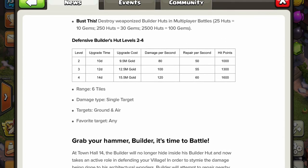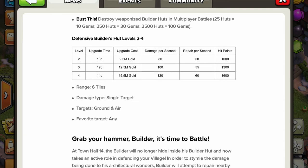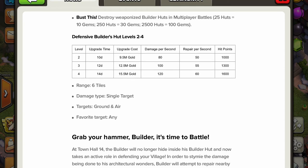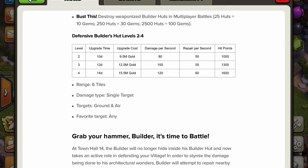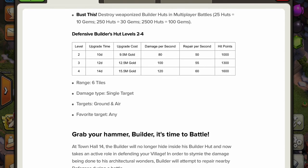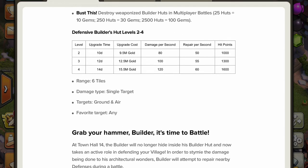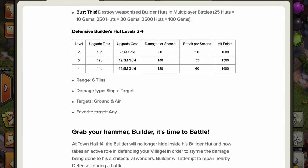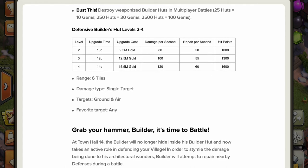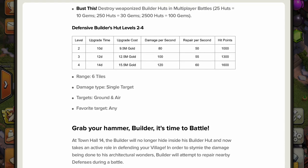For the actual defensive builder hut stats — level 2 has an upgrade time of 10 days, which is quite steep. The upgrade cost is 9.5 million, damage per second is 80, and repair per second — when the builder comes out and repairs surrounding buildings — is 50 per second. Hit points are 1,000. For example, a Warden hitting the builder hut would require three shots rather than two, because the builder heals the hut between shots, potentially causing more time-fail situations at Town Hall 14 than at Town Hall 13.